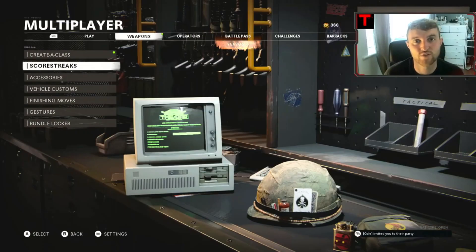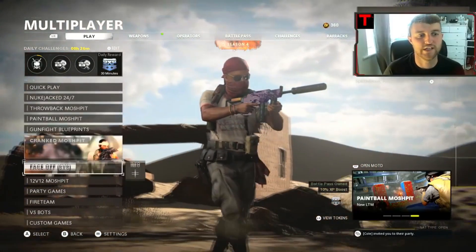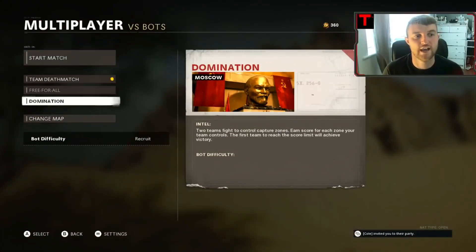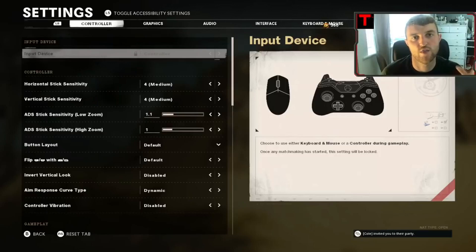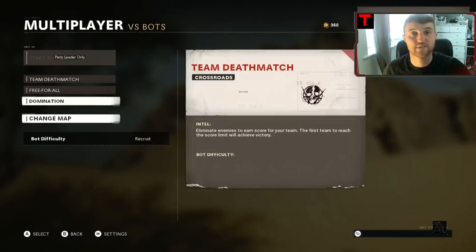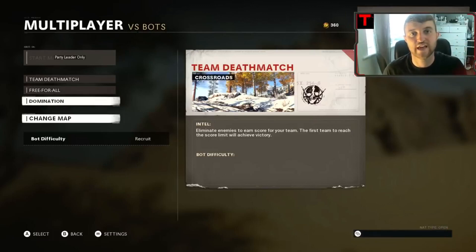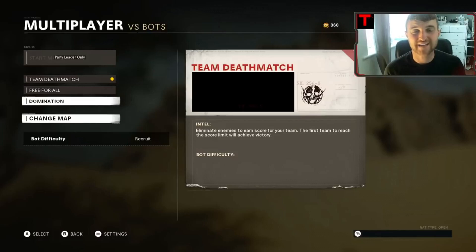Now for the second part of the glitch: go into Versus Bots, scroll down to change map, then press Start to open the options page. This is where your friend comes in — they're going to invite you to a party and you're going to accept it. If you do not start a custom games lobby first, this menu will disappear when you join their game. Press Start, then your friend needs to back out and bring up the party.